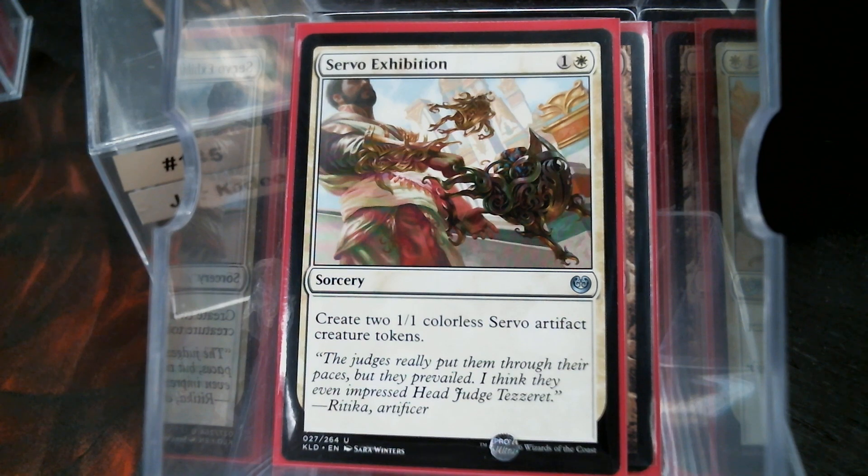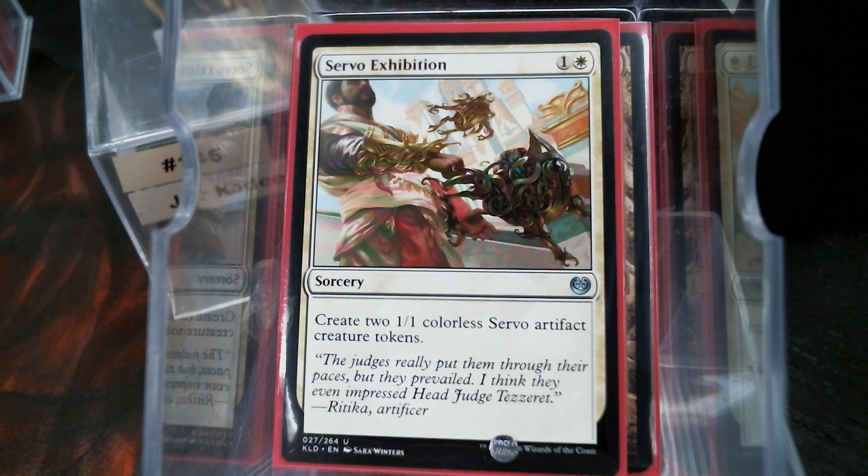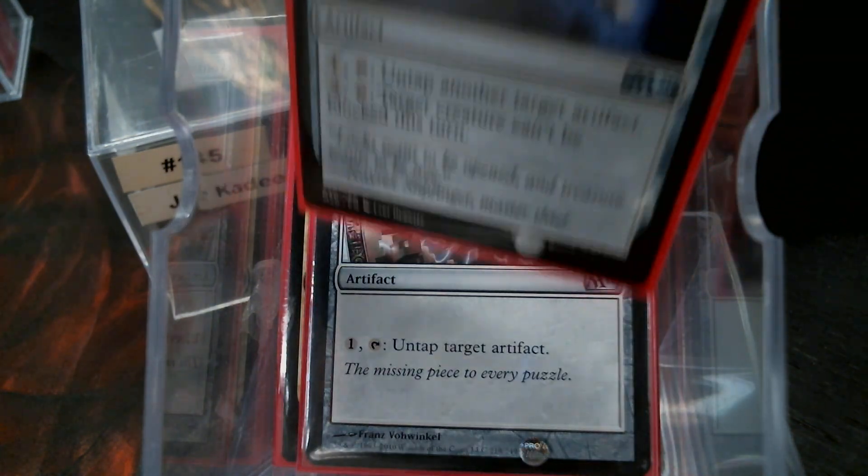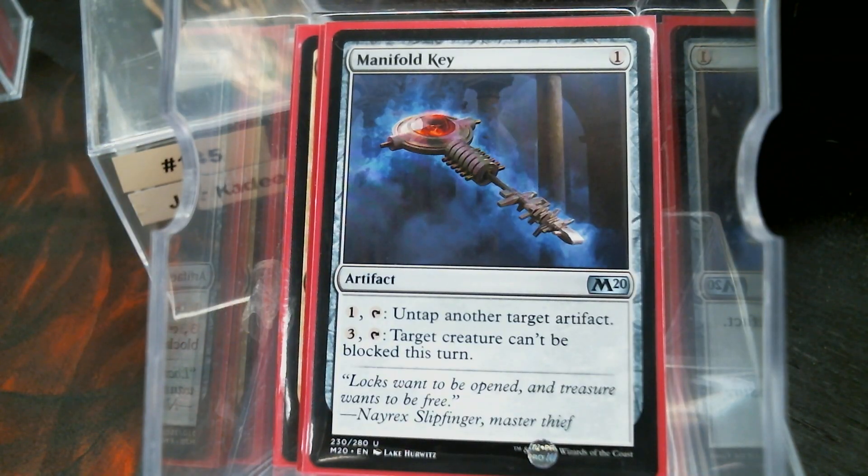Servo Exhibition seems like a good call — it puts two artifact creatures into play. Just this and Jorkadine gets you there on creatures, though it doesn't quite get you there on artifacts. Also, with all those mana rocks I had, I did not have a Voltaic Key or a Manifold Key. So I have those in there now to help smooth it out a little more.